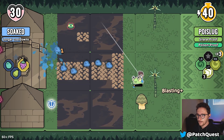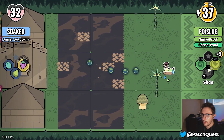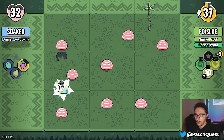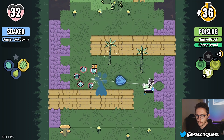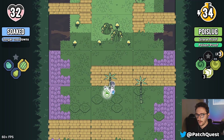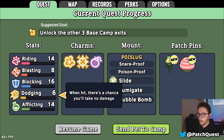I tired my guy out, but no fear! We'll go here and then go up this time. I'm soaked — let's go! Some afflicting, doing a lot of bouncing. We're at 14 riding, and our blocking and afflicting are also really good. We've got quite a few charms.